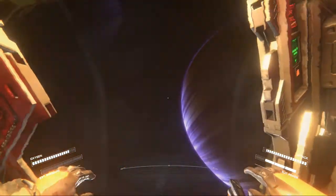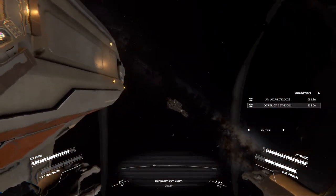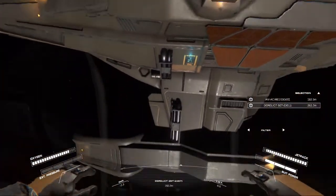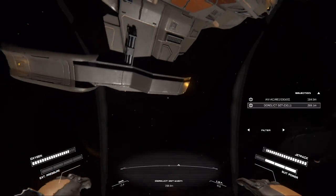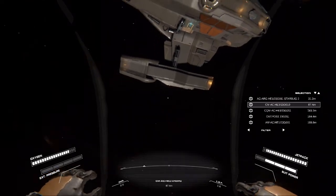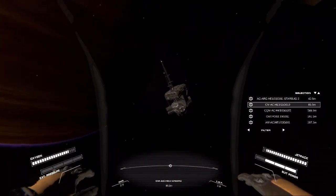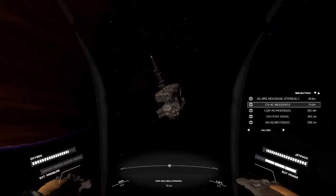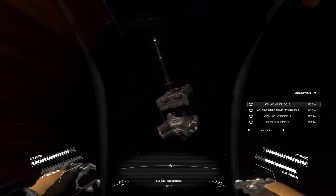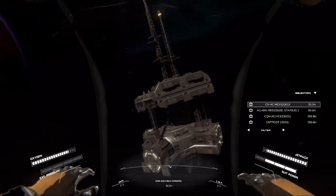Okay. At least I know how to find these things now. Why is my station not showing up? Why isn't anything showing up? There it is. So we want the command module — right over there. We'll take a little peek inside first. Although it doesn't look like the power is on, so I don't think we're going to have anything to worry about. Let's take a little look in the bridge here.